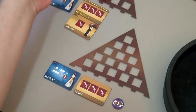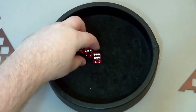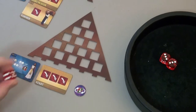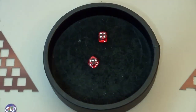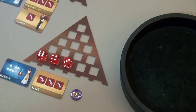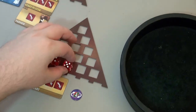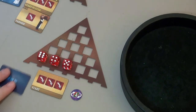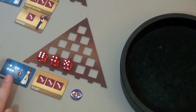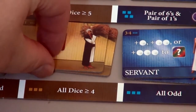This dude also has a servant and three dice. Start building our dice pool. We have a six and threes. He's going to lock in the six, the four, and the three. We'll use her power to just make that into a five. So we used her ability — we're all above four. Grab the all-important farmer.